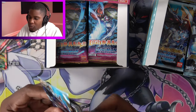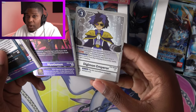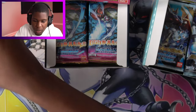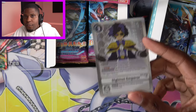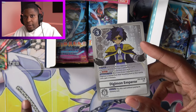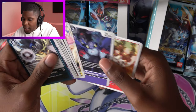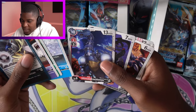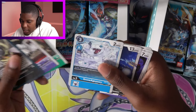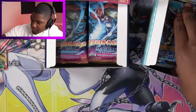Pack number two. We have the Digimon Emperor and Myotismon. Emperor is actually a really solid card — it punishes your opponent for moving rookies out of their breeding area. Very, very good. And then we have Gurimon, DemiDevimon, Cherubimon, Greymon, Skullsatamon, Skull Ultimate Brachimon, Snowagumon, Dromojin, Soulmon, and Senbon Dokkan.